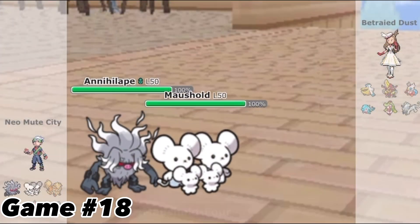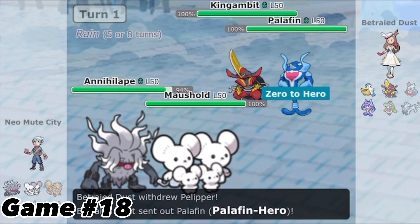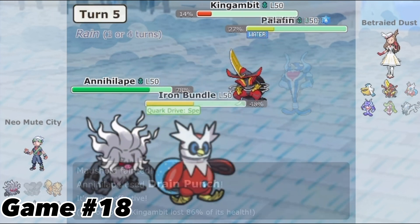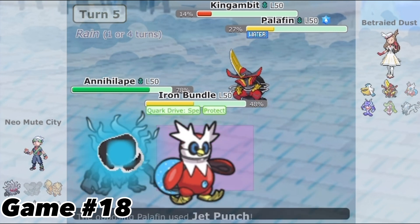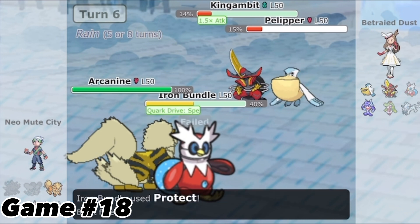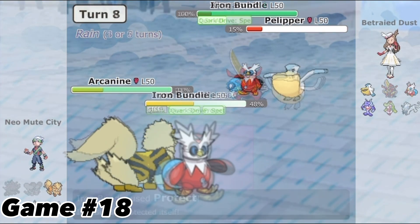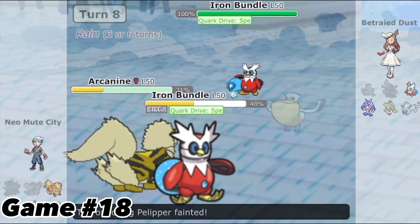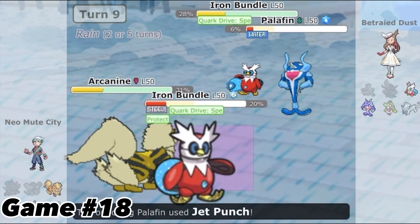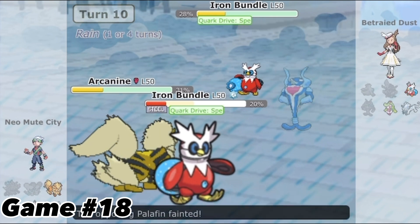Game 18 would prove to be the most intense game of this video. I had nothing to lose and so I Beat Up the Annihilape, but the KO doesn't stick — Pelipper had an Eject Pack and that brought Palafin back in. I would Follow Me but Palafin one-shot the Murkrow and Drain Punch knocks out Iron Hands. Bundle was my win condition and so I had to let Annihilape down — it was two to four. My opponent would bring Pelipper back in to set up Rain while I'd Protect Bundle to bait Iron Hands into taking it out. I still had one thing up my sleeve though — Terastallization. I would Terastallize into a Steel type to resist Jet Punch and KO the Pelipper to even up the odds. I'd Protect Iron Bundle as Palafin Jet Punches, then chip it down with Extreme Speed. I was blessed as Hydro Pump missed, so I KO the Palafin and Hydro Pump misses again — and I win the game.